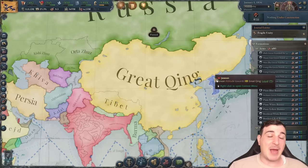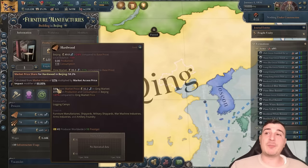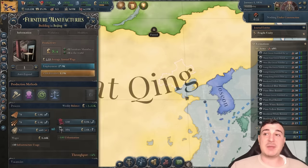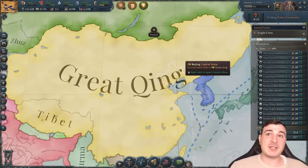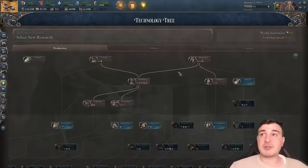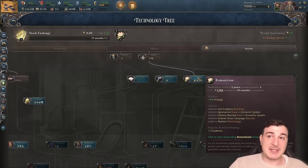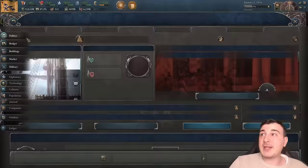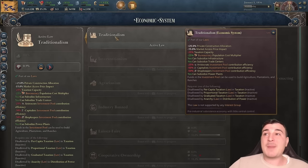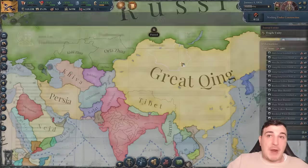We do have a long way to go because we start in a pretty bad situation. We have one of the lowest MAPPY values — market access price impact. Just hovering over Beijing we see we have 58% MAPPY, which is horrible. 58% MAPPY essentially means things are insanely more expensive than they should be in our provinces, and it's basically destroying our economy, so we have to fix it.